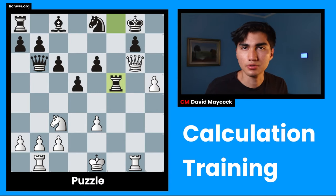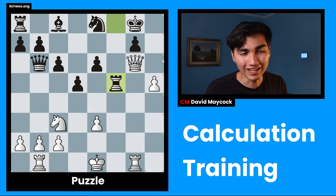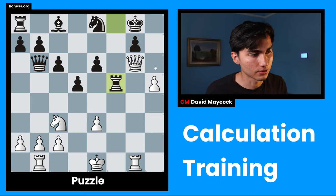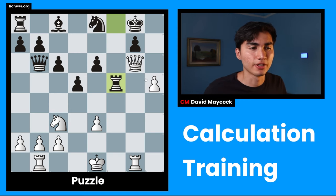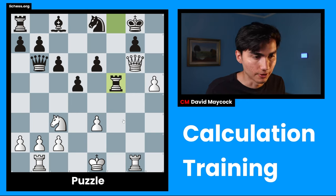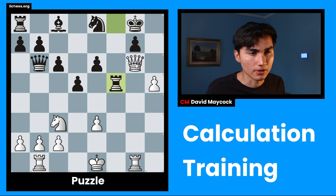So we have this puzzle — I haven't seen it before other than when I was getting ready to record. The first thing, as I mentioned in the intro, is to evaluate the position. I'm thrown into this position and I don't know what's going on — I don't know the material balance or whose king is safer. So first, activity-wise, it looks like White is definitely in the upper hand because of the battery of the queen and rook attacking g7, which is pretty good against the king. This king is also unsafe, so king safety is still unclear until I start calculating.